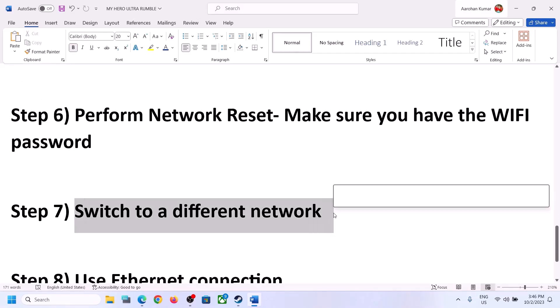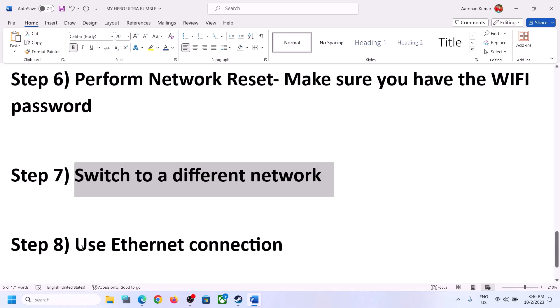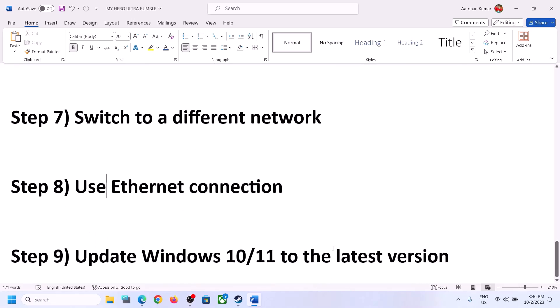The next step is to switch to a different network. Click the network icon and if you have another network available, try connecting to it and check. You can also turn on the mobile hotspot on your cell phone and connect your computer to it — sometimes that also works. If your computer has an Ethernet port and you have an Ethernet cable, use the wired connection for a more stable connection, then launch the game.